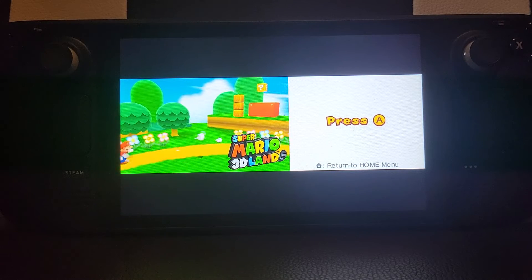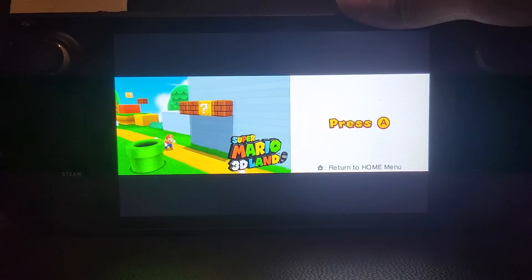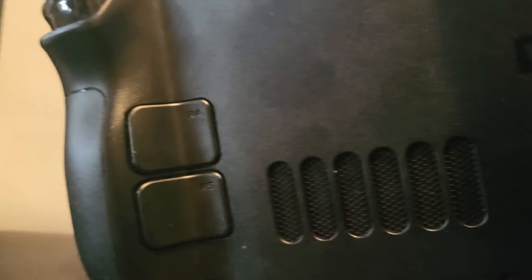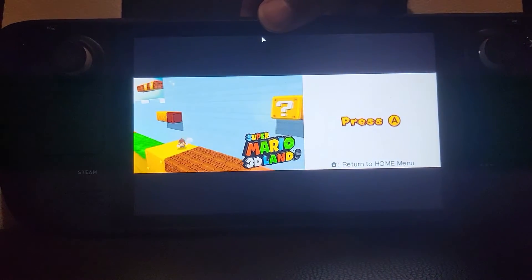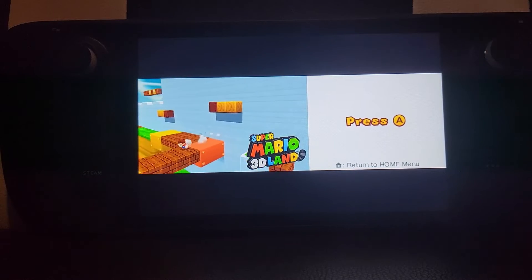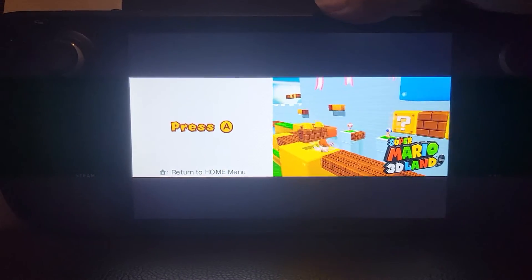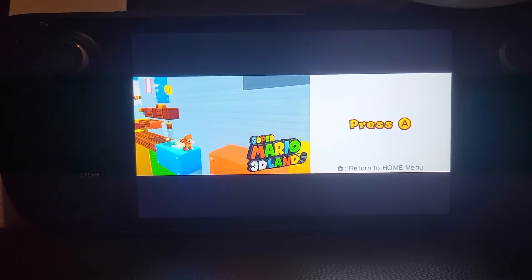On the back of your Steam Deck you'll see a bunch of buttons. On the right side you've got R4 and R5, and on the left side L4 and L5 — these are very important. If I press L4, that swaps the screen dependent on what the current layout is.